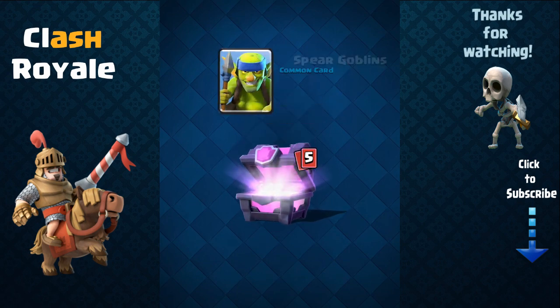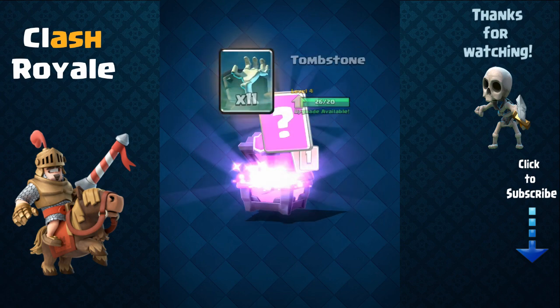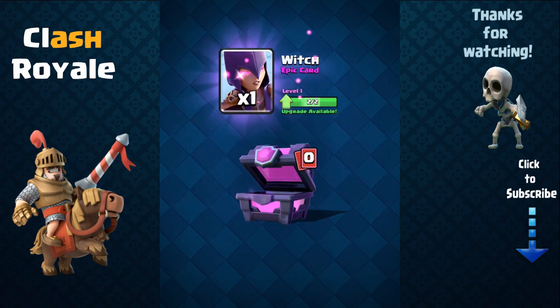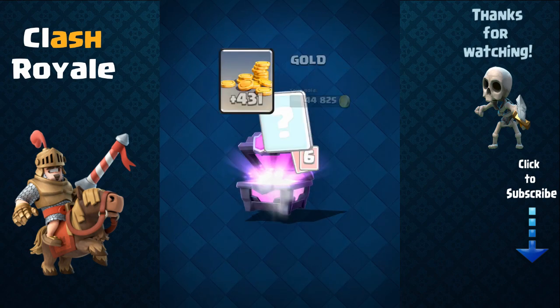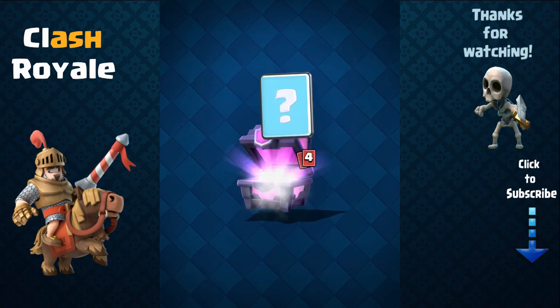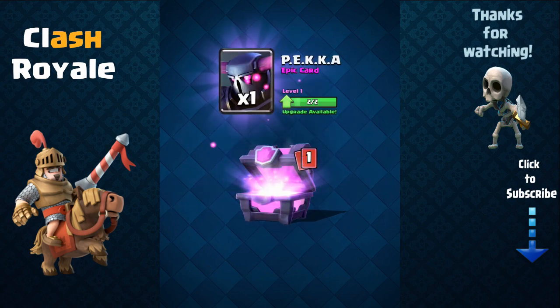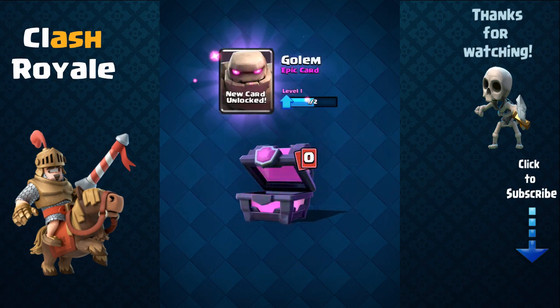Cannon, hog rider — more, nice. Tombstone is a very good defense. Another mirror — witch, nice, now I can upgrade her to level 2. Gold. The elixir collector — I don't really like it, I think it's pretty much a waste of a card. Pekka is very good.